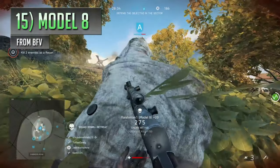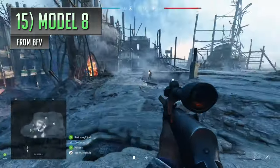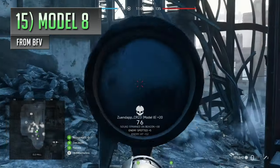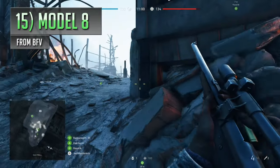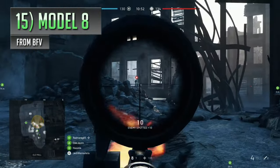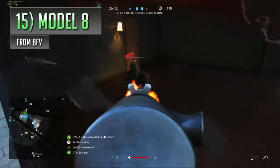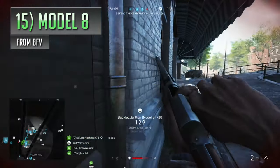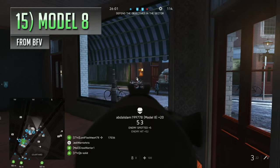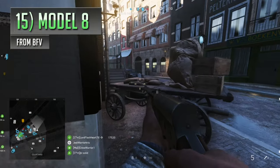Next on the list is the Model 8 from Battlefield V, a self-loading rifle for the Recon class that tends to get ignored because of the other choices on offer. The ZH-29 steals a lot of its thunder — it's a similar weapon with a lot more range, far more effective for taking on snipers and distant players. But the Model 8 isn't really designed to compete with it; it slots into a totally different playstyle, being a more aggressive version with stats playing into an offensive role. It's got the quickest kill times at close to medium distances of all the SLRs, along with the best recoil pattern, and this combination of speed and stability gives it an edge in gunfights closer to the action.